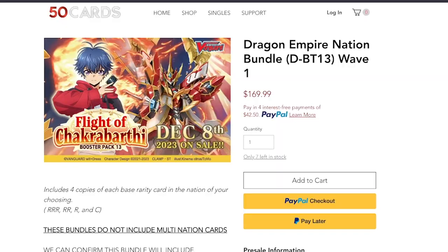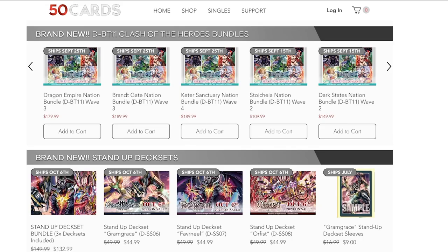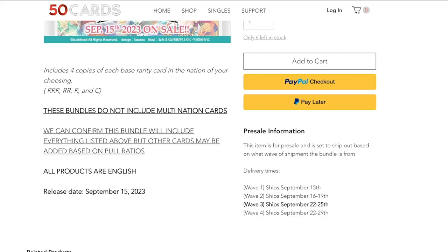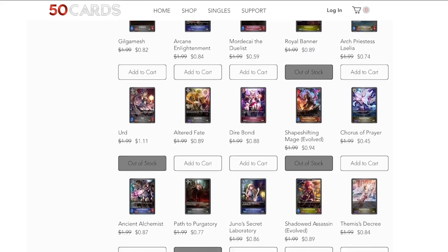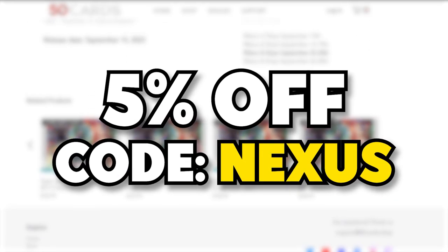Hey guys, just a quick reminder for this video. We are being sponsored by 50cards.shop. If you haven't already heard of 50 cards, it's where we pick up our nation bundles, playset splits, booster boxes, and singles. They have everything you need for Vanguard — supplies, sleeves, everything. They also have Shadowverse singles. You can get everything you need with an additional 5% off at checkout when you use code NEXUS.